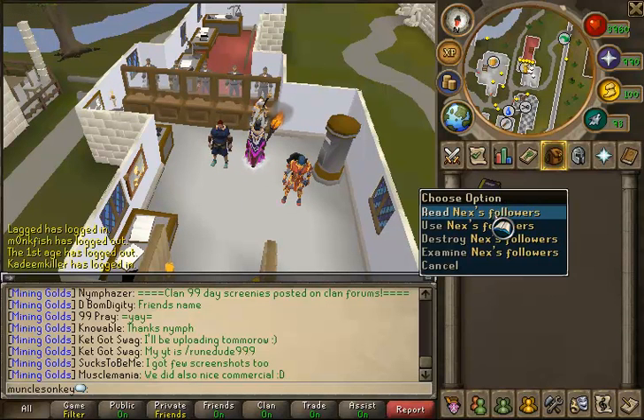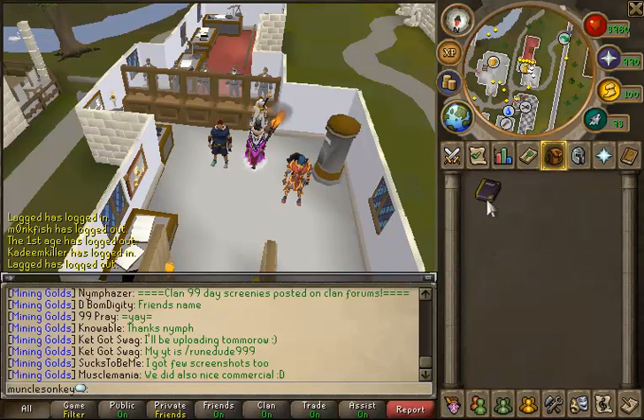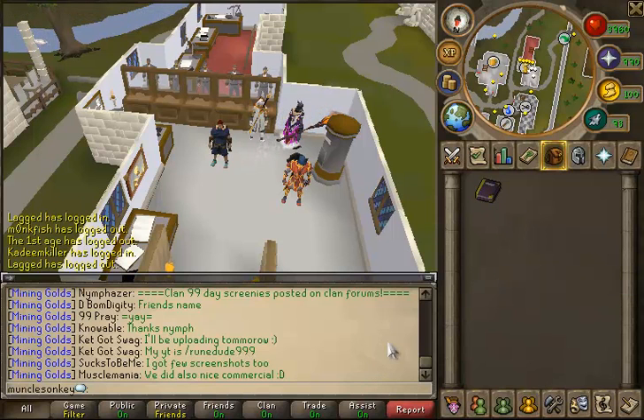As you can see in my inventory, I do have Nexus followers, which means that I got a Nex drop — or a Nex split in this case. I'm going to be showing that in a screenshot in just a second, but I have a lot of other things to go over as well. The first screenshot I'll go into is actually what should be the thumbnail of this video.